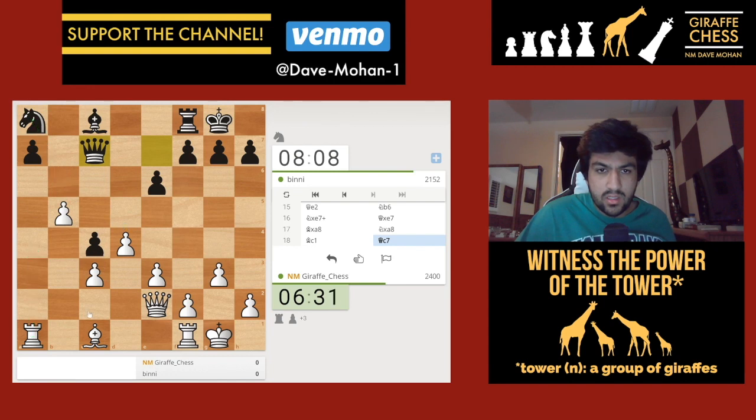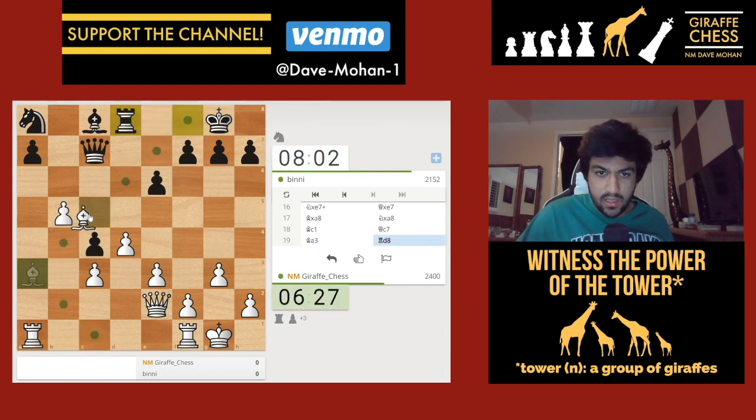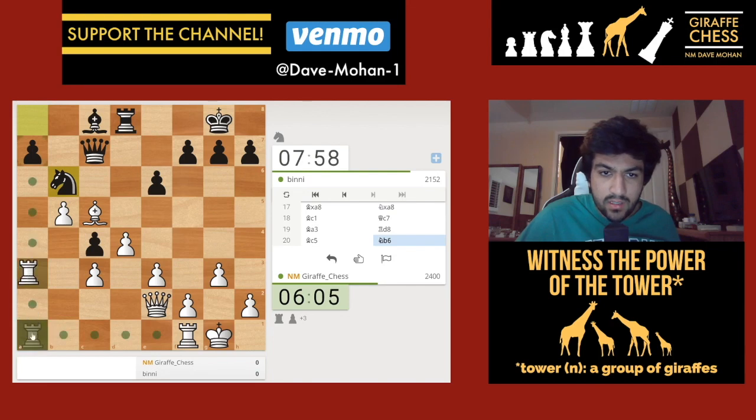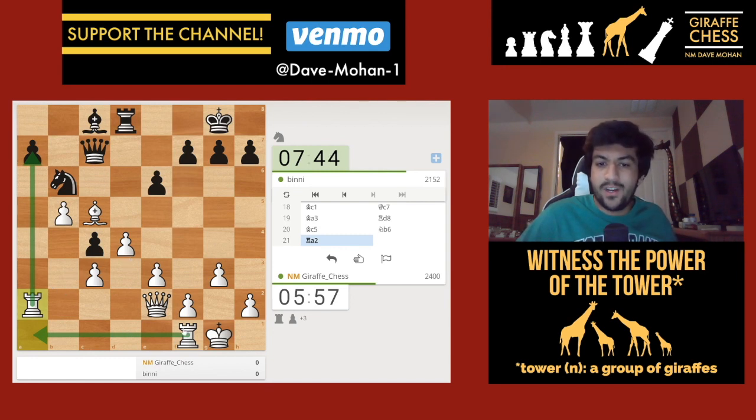I'll just go bishop to a3, plant my bishop on c5, and see what my opponent has planned. Rook to d8 is played, and I want to play bishop to c5 because now I'm cutting off the connection between the queen and this pawn, and I'm attacking the a7 pawn. Knight to b6 is the only move. Now I'm thinking about ganging up on this pawn - something like rook to a3, rook to a1, and try to take it. I'll go rook to a2 to double over here and target the a7 pawn. What is chess if not just a series of little victories?